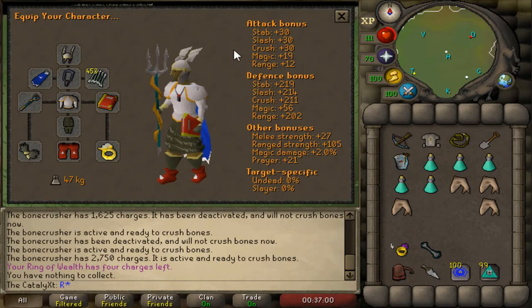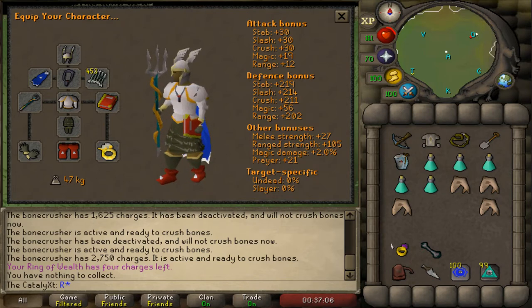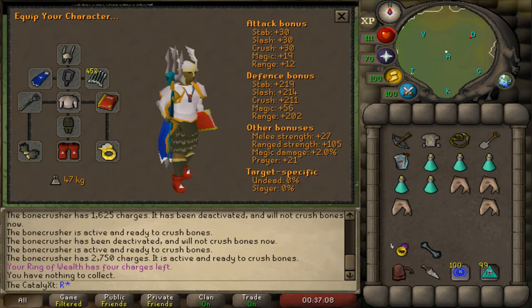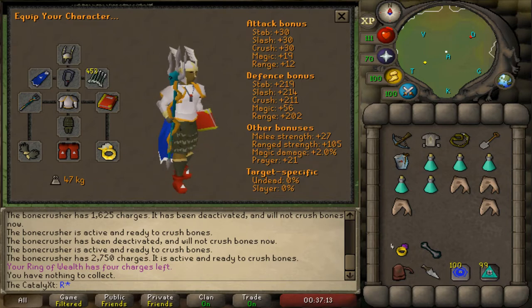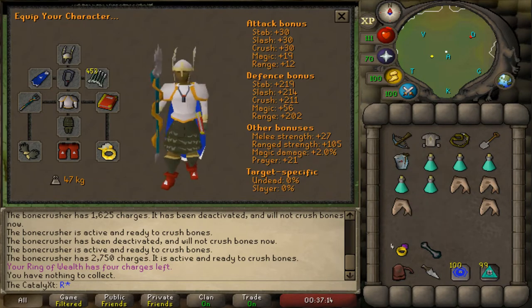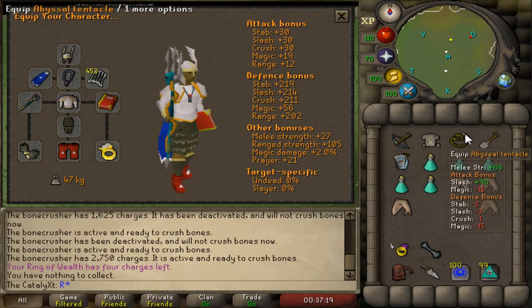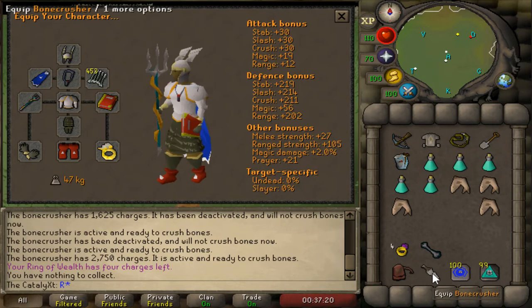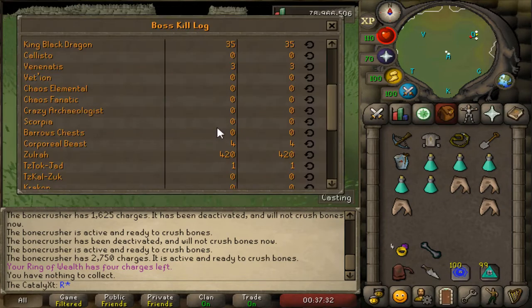Now let me show you guys my setup. When I first started, my setup was really prayer heavy, but I ended up switching that up. Instead of prayer pots, I'd advise super restores and make sure you bring at least one stamina pot. I ended up not even using the whip and just running with range and mage. The reason I'm able to wear armor and still effectively use mage is because each brother, besides Ahrim, has pretty much no magic defense. This is a pretty chill minigame and easy way to make money, as long as you have defense or prayer. And FYI, I'm literally starting this with zero barrels kills, so you guys will get to see my first 100.